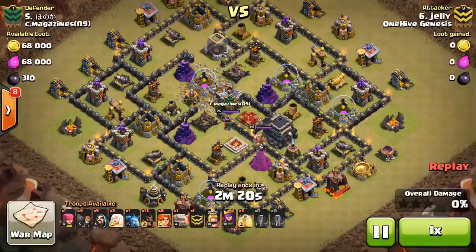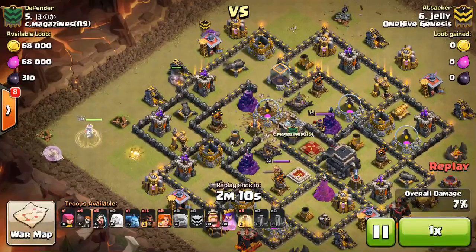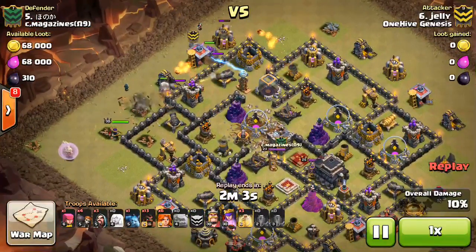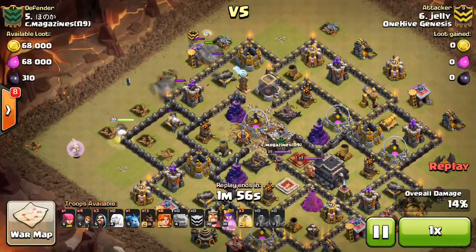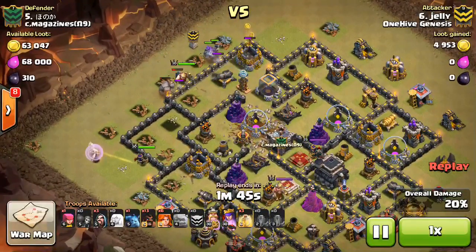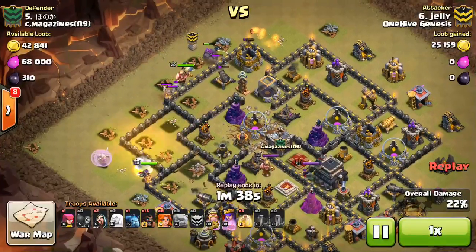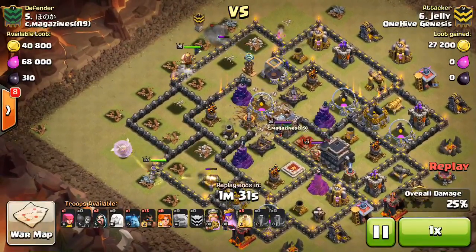For this recap it's just going to be Town Hall 9s plus the one TH10 attack I showed first. Anyway, take a look at Jelly's attack — a nice little GoVaHo with a little queen walk. He drops down the queen and then drops his kill squad on that side. I think the queen goes away from the kill squad because there's a Lava Hound in the CC — so the queen's kind of creating the funnel then going her own way. Wallbreakers get destroyed. You have to drop a test wallbreaker to see if it triggers anything, because a small bomb might go off a little bit delayed. This guy had a nice single bomb there which took out his wallbreakers, but it works out okay.